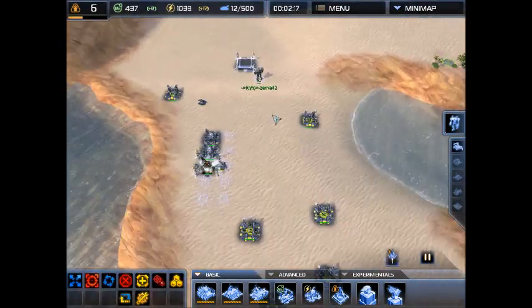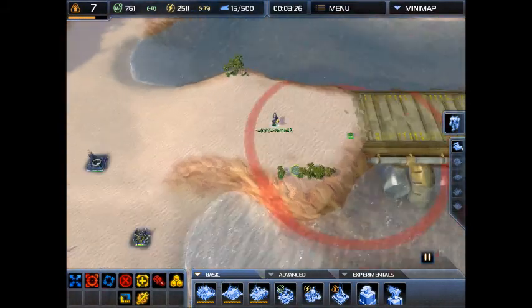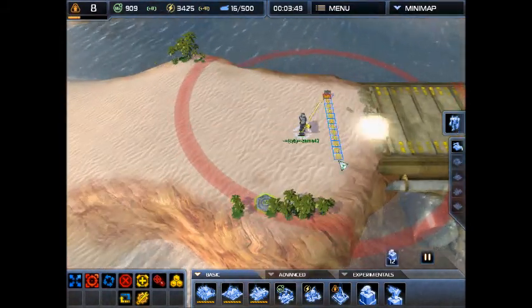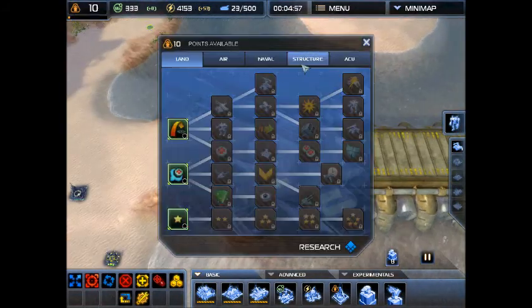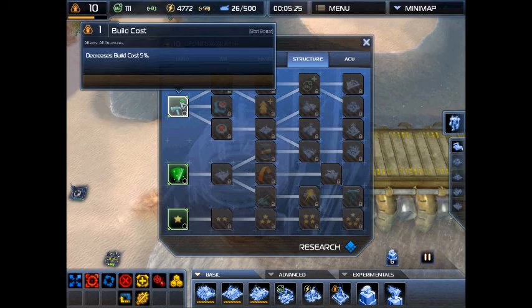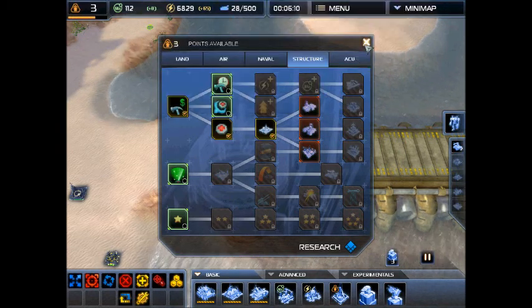You're going to want to start by building a lot of energy — that will pay off later in the game. Then first, build point defense. This is the first point in your turtling magical base of horrible destruction.